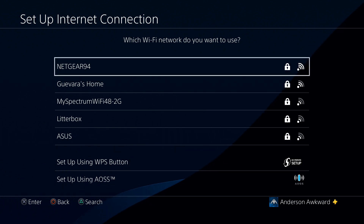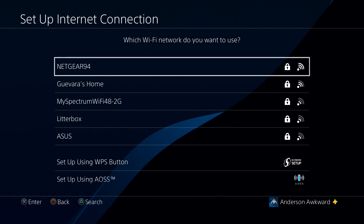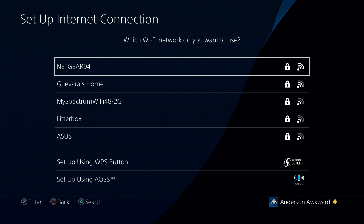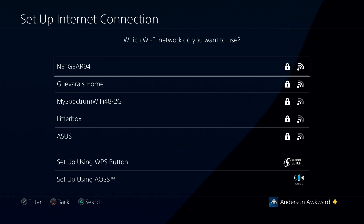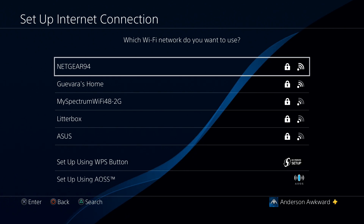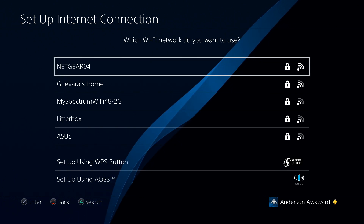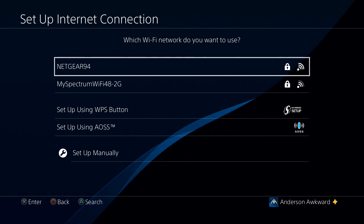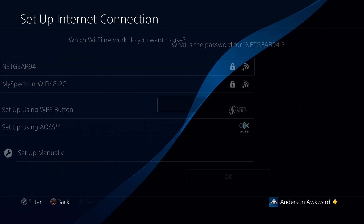I actually have two separate networks, one for the 5 gigahertz and one for the 2.4. If I were using a PS4 Slim or Pro, that other network would also appear here. And if you are using two different networks, be sure to select the fastest one that appears on the screen. I'm stuck with the 2.4, so I'm just going to go ahead with this option right here.